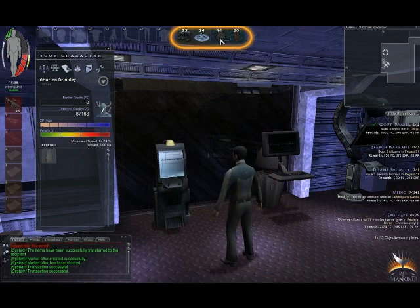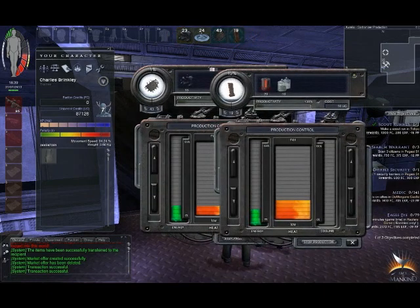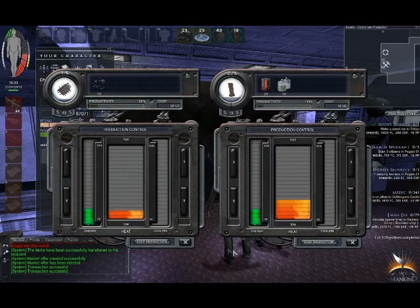Furthermore, you have two production slots and two mining slots. Each slot allows you to initiate a single process in it. Note that both production and refinement processes share the production slots.